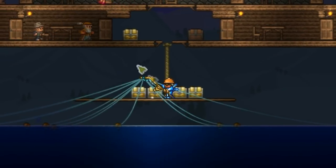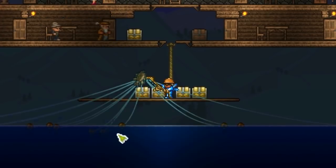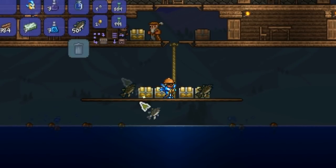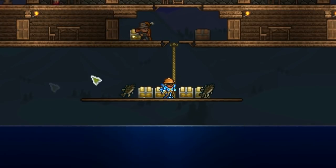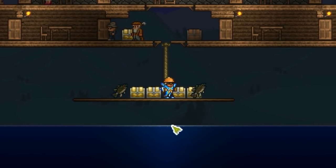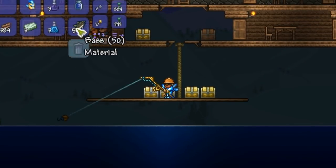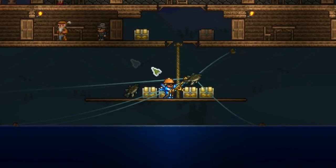One final tip: do not left-click to drop your item outside the inventory — always right-click. If you left-click, what happens is all of your extra lines disappear and you'll have to start again. So remember, right-click only for the additional lines.